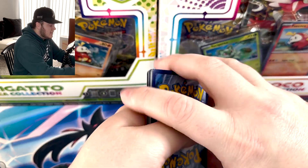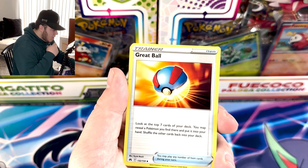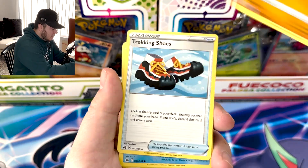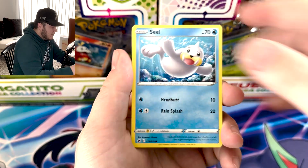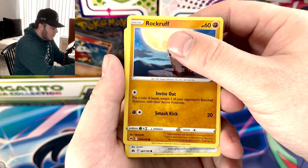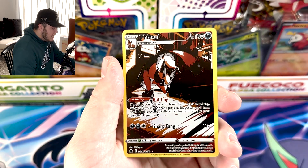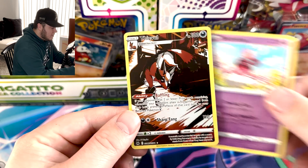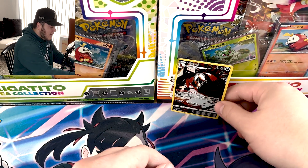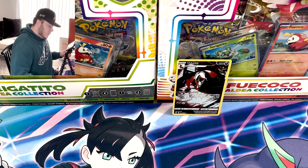So every two packs it's going to be a different ETB. We are doing a card trick on this pack and we're going to see what we can get. Rock Ruff, we've got an Aaron, we have a Thievel — I haven't pulled this one yet, very nice — Galarian Gallery Thievel, and an Enamorous. So there you have it.